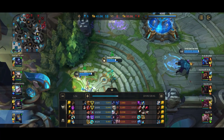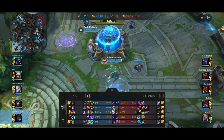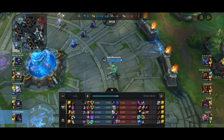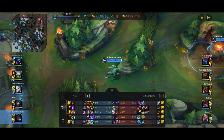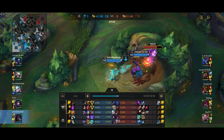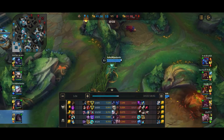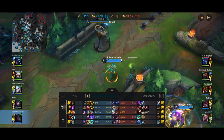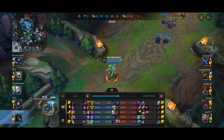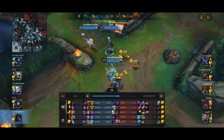At this point, we're really strong. We have the first two item combination of Stormraiser and Infinity Edge already, plus the completed Gluttonous Stasis, and we're going to be building toward Runan's Hurricane. Jax is 1 and 4 while I'm 8 and 1. Obviously I shouldn't be taking the Red Buff — thankfully, he doesn't smite it away, so I do have the debuff eventually.